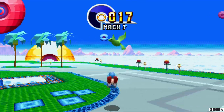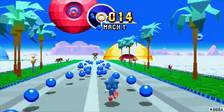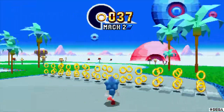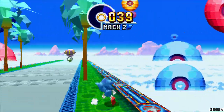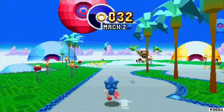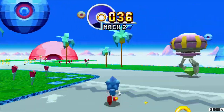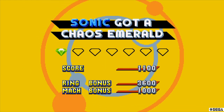Blue Orbs — they make you go faster. The rings here increase your time limits. Let's do this. I like the low-poly version of Sonic, it's really cute. It's based off Sonic R, I believe — they have models like this. Get more Blue Orbs. Got to keep going through this trippy zone. I feel like I'm on serious drugs right now. Did it — got myself a green Chaos Emerald.